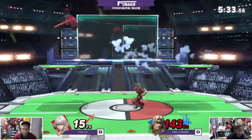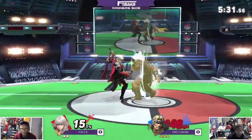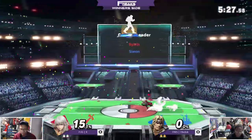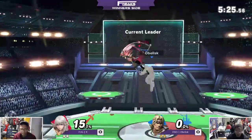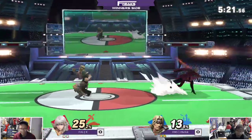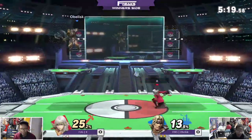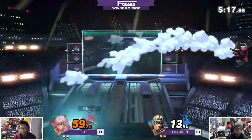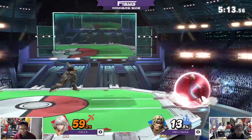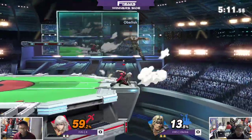The down-air didn't kill at that percent? The angle on it is actually kind of bad, but it is a very strong move. No kill throws — back throw will eventually kill. He can save him though with the fair-nair. Both these characters have similar nairs actually, funny enough, but I'm pretty sure Belmont's is slightly better. Jumps into the axe, and a conversion. That's pretty nice from Obelisk.